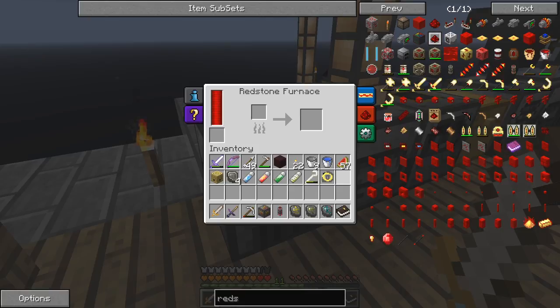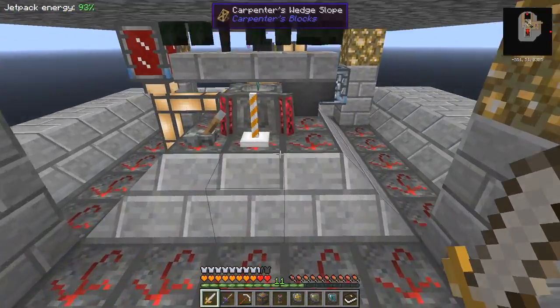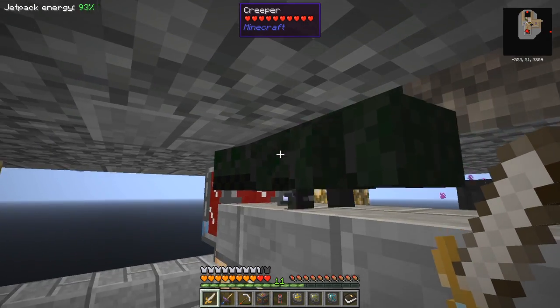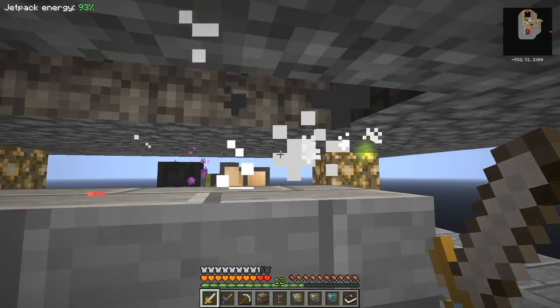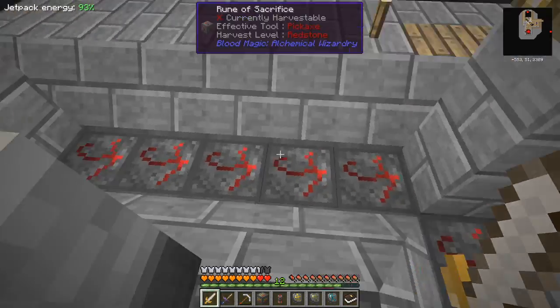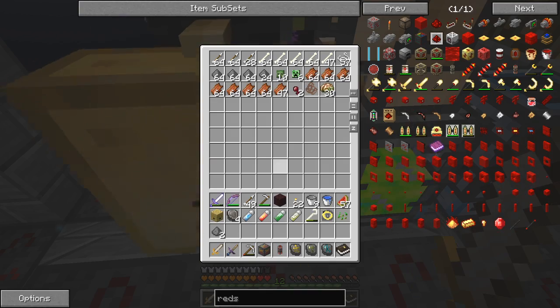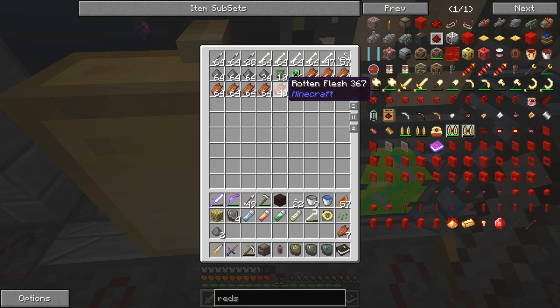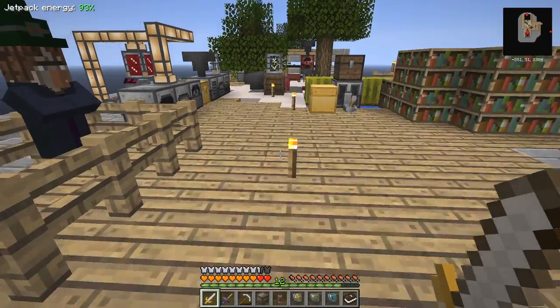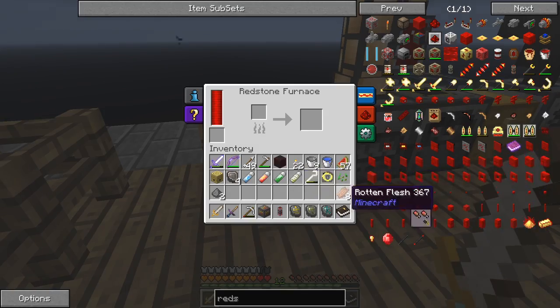The redstone furnace is now powered up. What we can now do with the redstone furnace — it's much faster. Let's kill a few of these mobs; we always need blood. That fills up the altar quite nicely. Let's take about eight rotting flesh and put these in the redstone furnace — those will turn into leather, which is a nice, easy, and plentiful way of having leather.